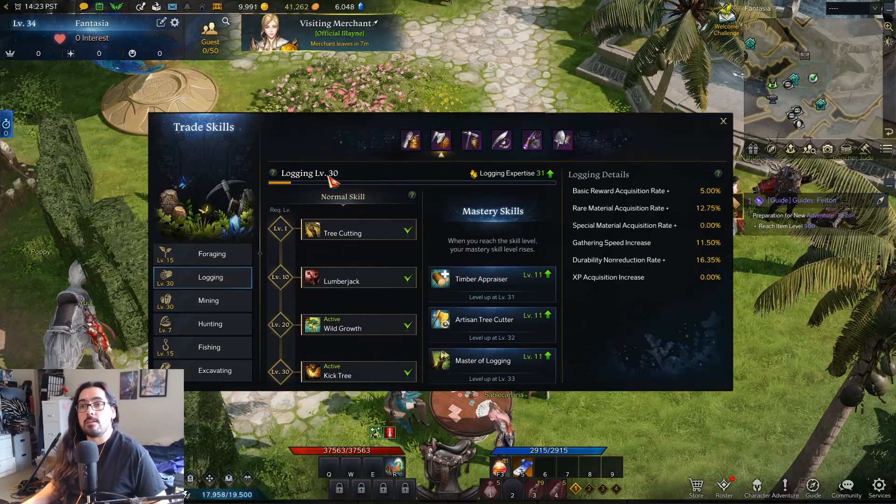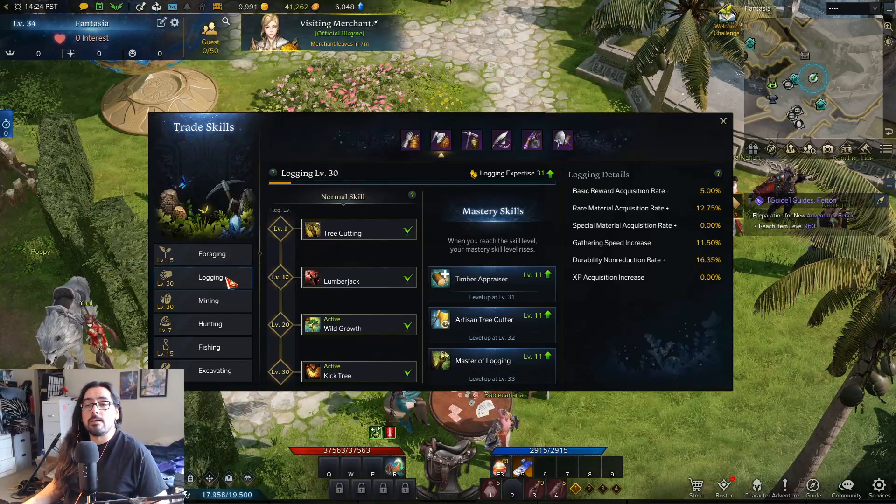How's it going guys, it's John. This is another Lost Ark video. In this video we're talking about logging and mining — in particular the best spots to be chopping wood and the best spots to be mining ore.